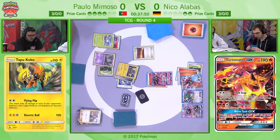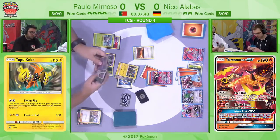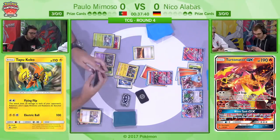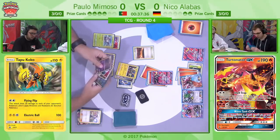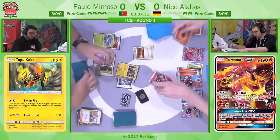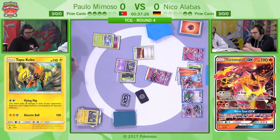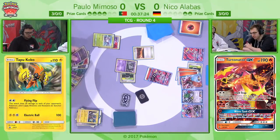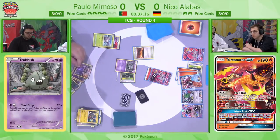He's taking a turn, a supporter, and an energy attachment to switch Garbodors — that's a lot of effort, a big commitment to try and go for a long game approach. Niko's only at two prize cards, so I don't know how much longer this game is going to continue. Maybe he's hoping to develop Garbodor and get a Tapu Lele that can survive a hit. Trying to allow all of this prior damage from the Tapu Koko's Flying Flips to add up and help Tapu Lele get in range.